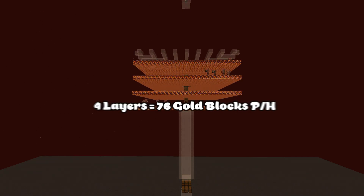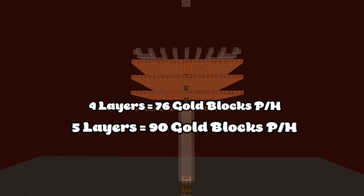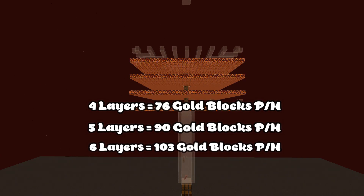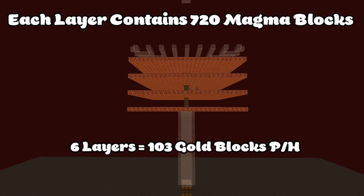With 4 layers you will get 76 gold blocks an hour. With 5 layers you will get 90 blocks of gold an hour. And with 6 layers you will get a total of 103 gold blocks per hour. Each layer contains a total of 720 magma blocks.